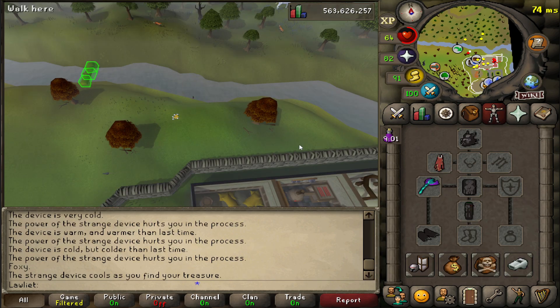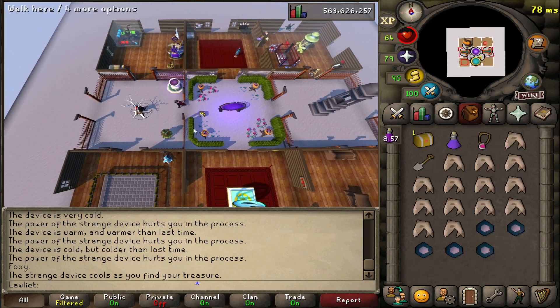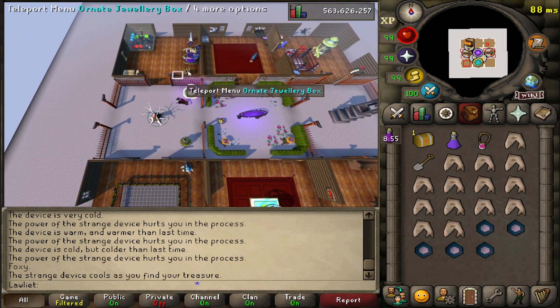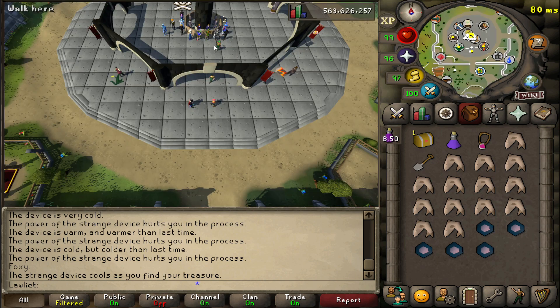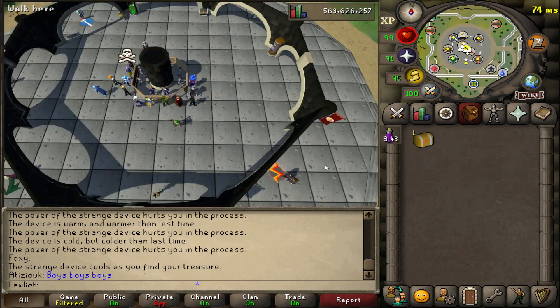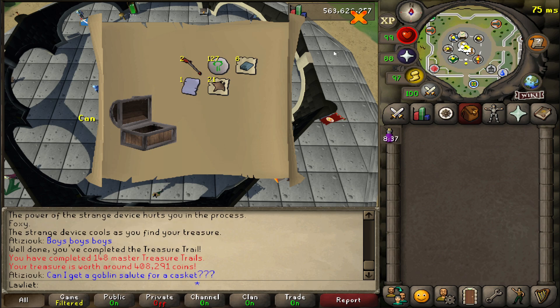There's the casket. I'm gonna go ahead and head over to the GE and open it there, since we're gonna get the third age pick — might as well find a buyer there. I think it sells for a lot more than max cash, so we'll just open it over here. That's not a pick, but it's good money.